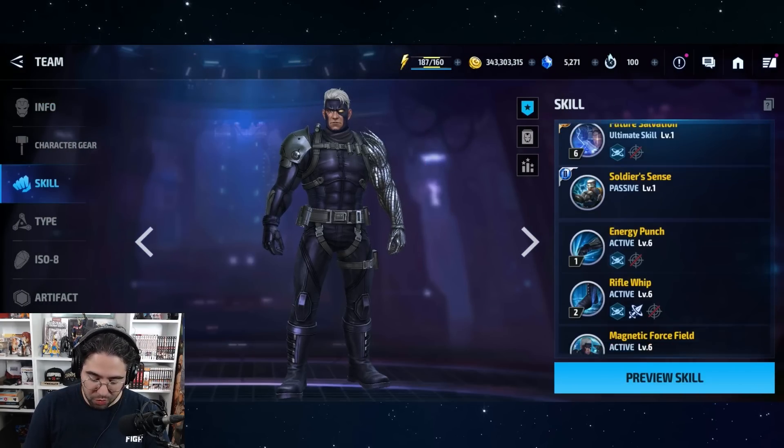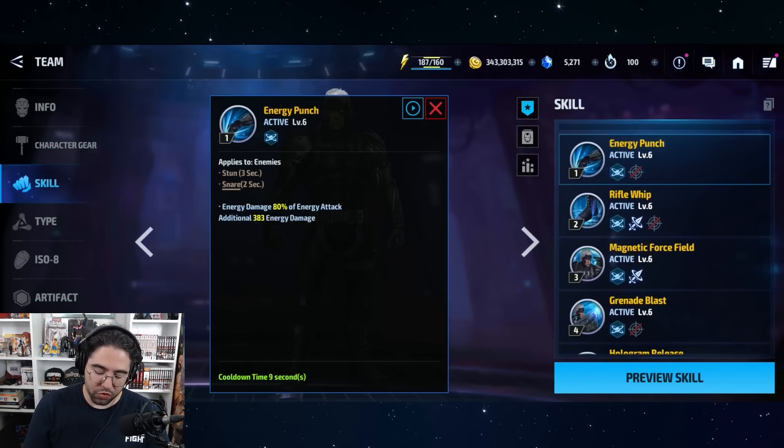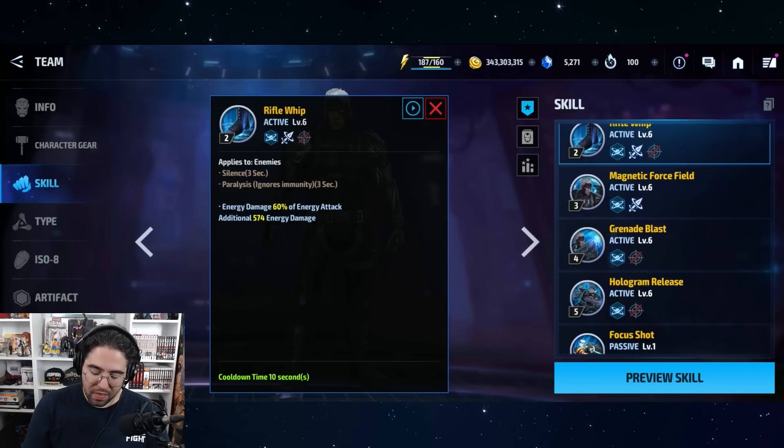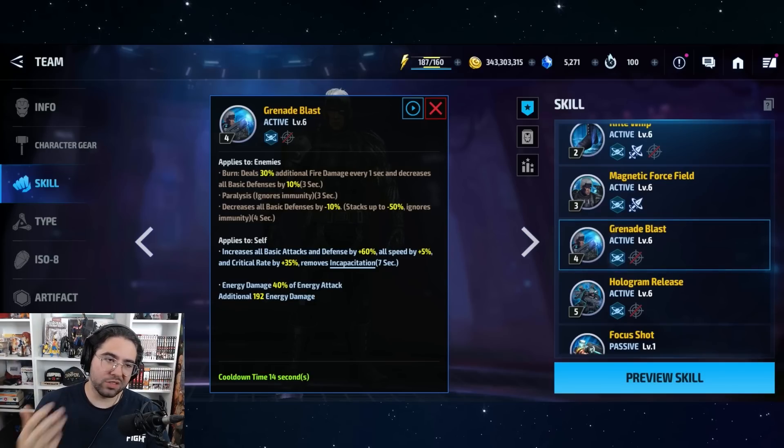Why do we do 3-5-4 and not some other combo like 5-3-4? The main issue is that his fifth skill has a 70% damage proc right there under the invincibility. You want to end with 5 and then go into 4, because if any hits from skills 1, 2, or 3 trigger first you'll lose that proc. You never want to do 5-3-4 - you want to end with the 5-4 combo.